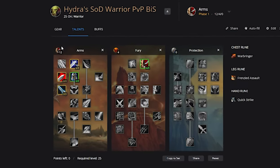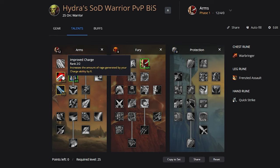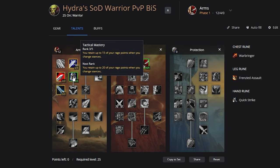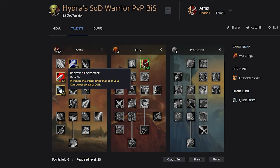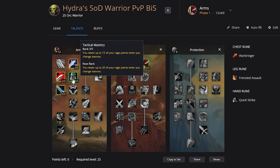It's going to be a banger. As for talents, we're keeping it pretty simple: five out of five Deflection, two out of two Improved Charge, three out of five Attack Mastery, and two out of two Improved Overpower. We have four out of five Cruelty for that extra crit. The three out of five Attack Mastery is going to allow you to switch to Defensive Stance to throw out Disarm at will.